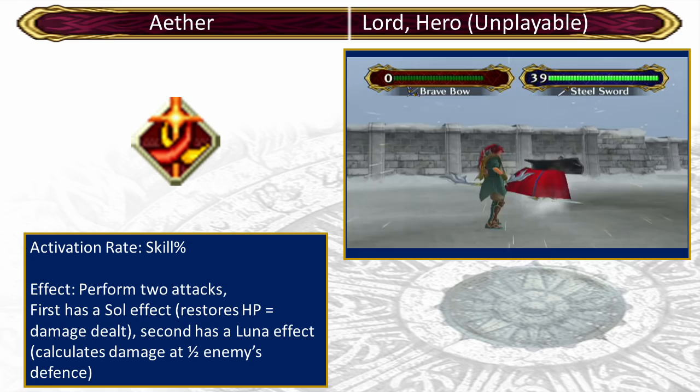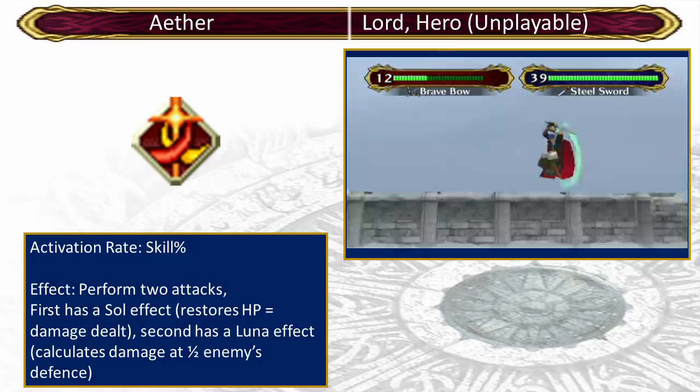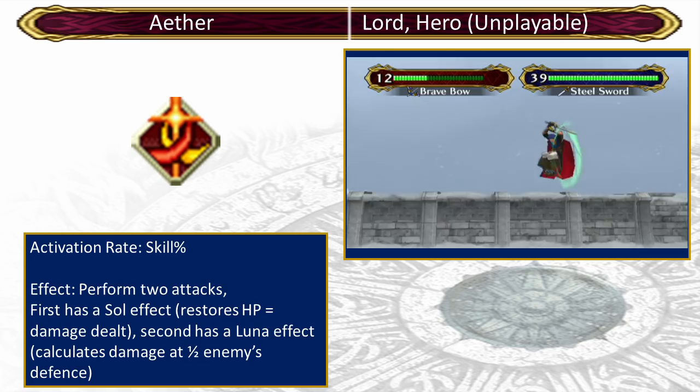The other combination generally considered better, especially against the final boss, is Wrath Resolve. This absolutely wrecks the final boss and is by far the fastest way to beat him. However, you don't get the Resolve scroll until chapter 27, meaning you only have access to this combination for two chapters, whereas you have access to Aether for almost half the game. All in all, Aether is by far the best mastery skill — if you're going to use an occult on anyone, you might as well use one on Ike.